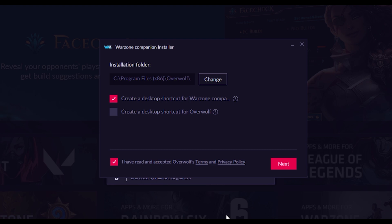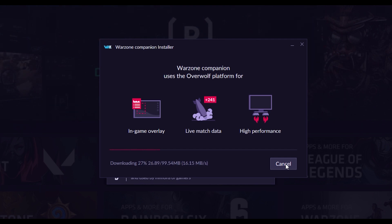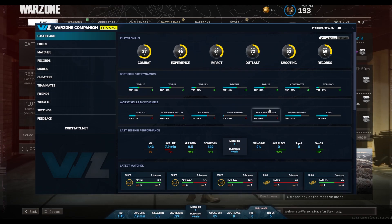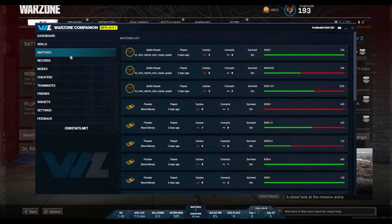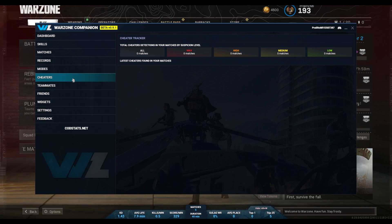Make sure to hit the check mark so you agree to the terms and conditions, click on next, and then it will begin to download and install the program. Once completed, the application will auto-launch, and you'll have to either link your Activision account by launching Warzone itself through Battle.net, or you can enter your info manually. Once it's linked your account, you'll see this window pop up, which will show you a bunch of your in-game stats, both for Battle Royale, Plunder, and even the stats of people that you're friends with.